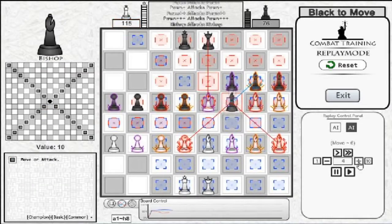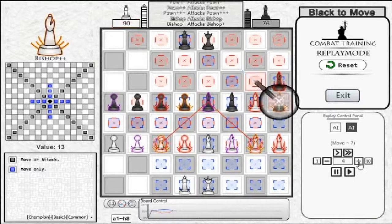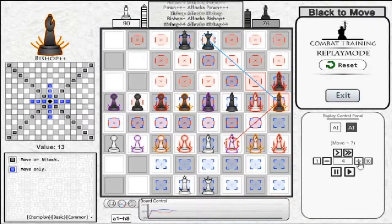Bishops can be separated into 2 different categories as well: Pins and Rushers. I will explain these terms more thoroughly in the strategy part of the video. The base Bishop is a Rusher, and all the other Bishop tiers are Pins. However, they still differ in effectivity.